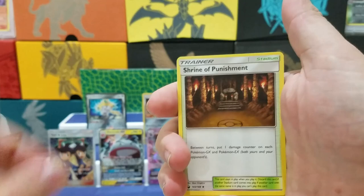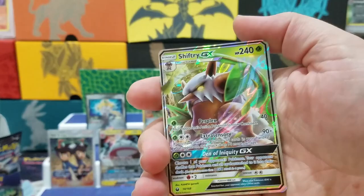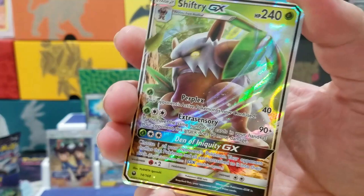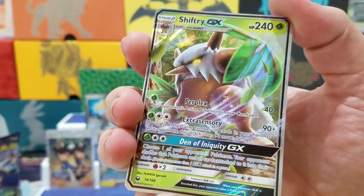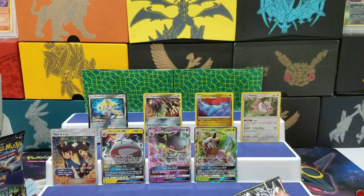Shuppet, Treecko, Cacnea, Mudkip, Seedot, Lure Ball Reverse — these GXs are just popping out like crazy. Got ourselves a Shiftry GX! This is the first one I've pulled of this guy. He's pretty sweet looking. Pretty cool looking guy. At least all these new Pokemon, they're all kind of different — make you kind of have to play different. Not always the same old same old, which I like.